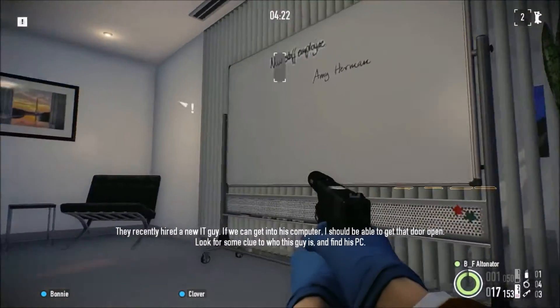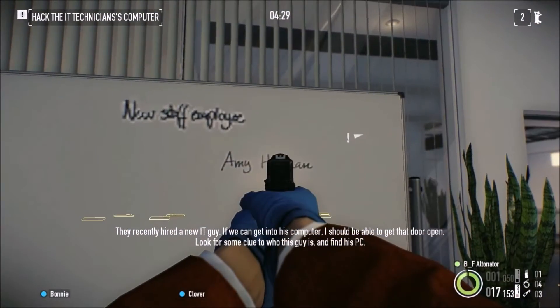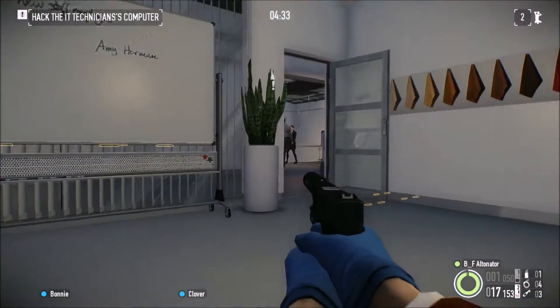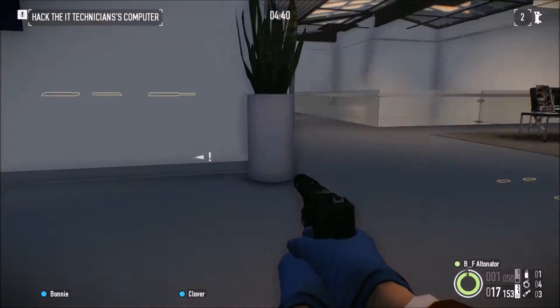They recently hired a new IT guy. If we can get into his computer I should be able to get the door open. Look for some clue to who this guy is and find his PC. Now Amy Herman is the person that we need to hack, so we need to find her computer.